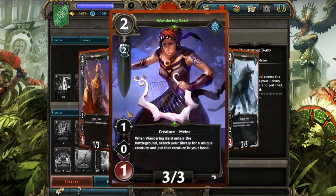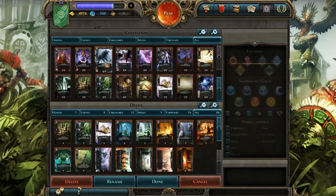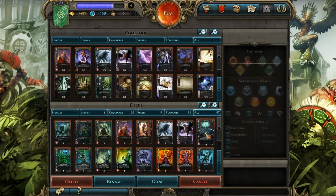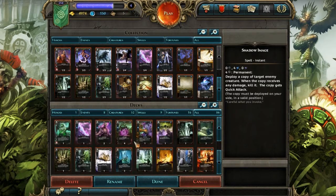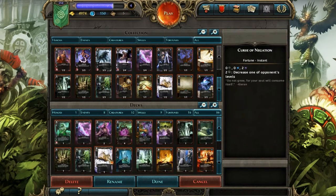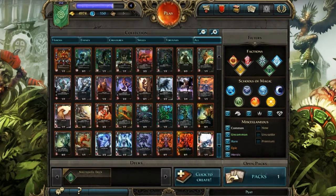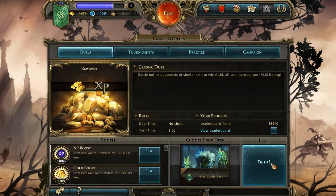I'm trying to decide which cards to put in. I think I have enough two-resource cards, so I'll put this guy in and get rid of one more fortune card. Alright, let's get in, shall we? I'm going to go up against some random guy — let's hope something good happens, and let's hope I go up against someone not too good.